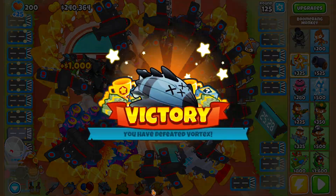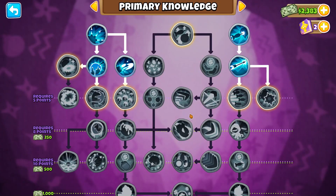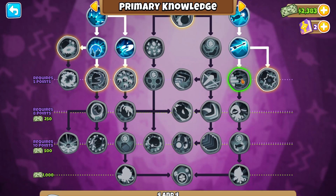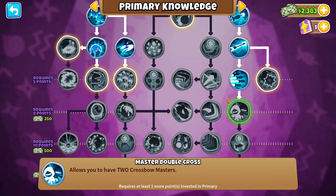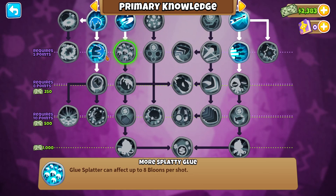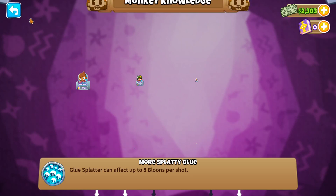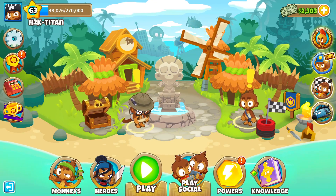We have another notch on our belt for beating the normal bosses and got two extra levels from this as well. Speaking of levels, let's knock out a couple more monkey knowledge points — we need two more to get the Double Crossbow Master, so we'll have to get that soon. Anyway dudes, that's gonna do it for the video. If you guys enjoyed, make sure you hit that like button and I'll see you dudes in the next one.